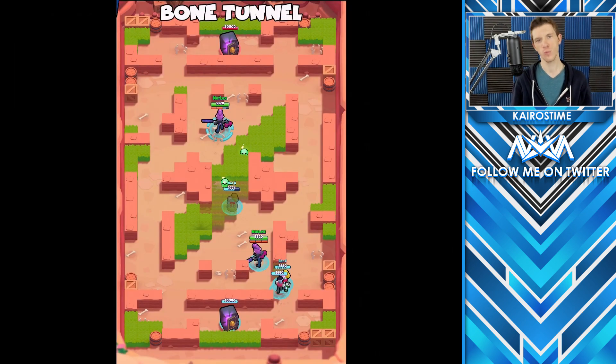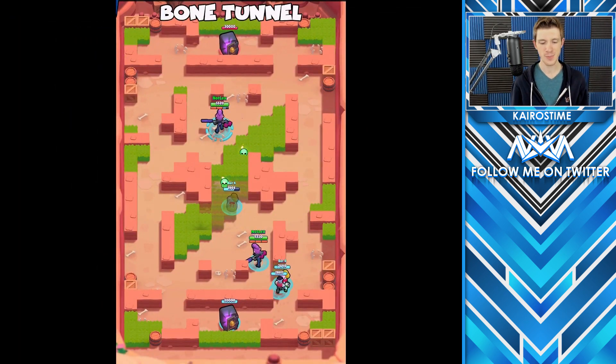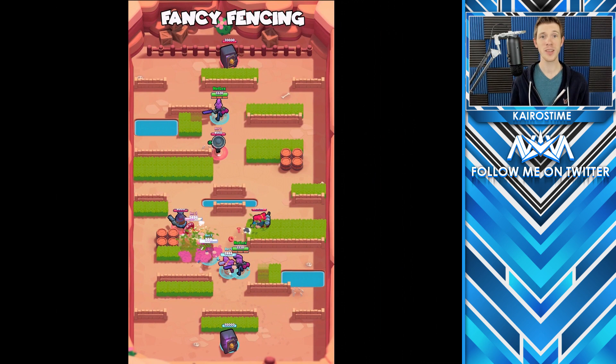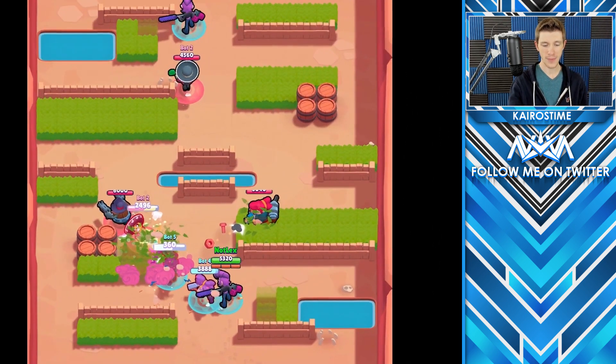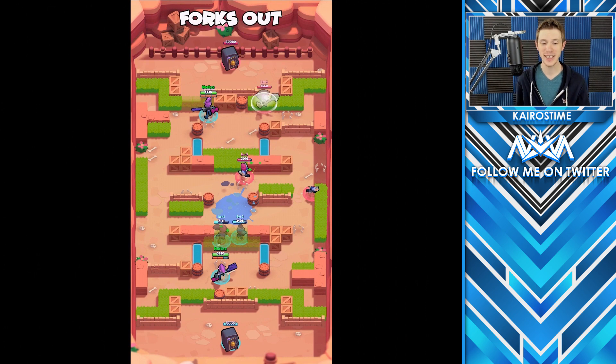We have four Heist maps, starting with Bone Tunnel — you can go into the grass and super as Daryl to get pretty close to the safe corridor. Next is Cactus Corral, which is trickier for Daryl to super into, but he can get pretty close. Fancy Fencing was really difficult to find any Daryl super route into. Last is Forks Out, which is really complex — still kind of possible for Daryl if you're skilled, but it's exciting to see maps where Daryl might not be the best choice every single time.